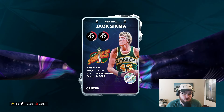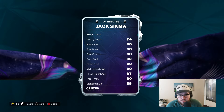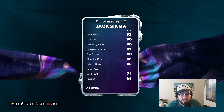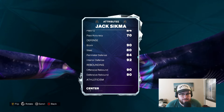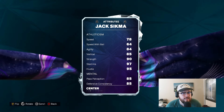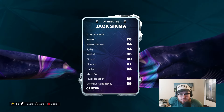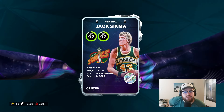Sigma is 6'11" center — 92 offense, 97 defense, 90 post game across the board, 90 mid-range, 87 three-ball, 90 free throw, 85 standing dunk, 80 driving dunk, 90 block, 92 interior, 80 steal, 84 perimeter, 90 rebounding. 78 speed isn't amazing, but I think it's okay. I would put a shoe on that boosts speed if possible. 84 agility, 85 vert, 90 strength as well.